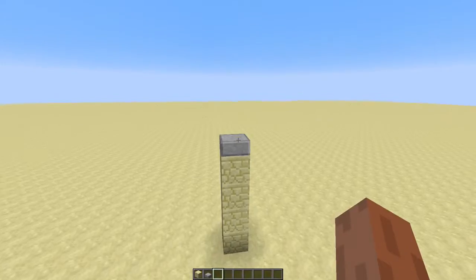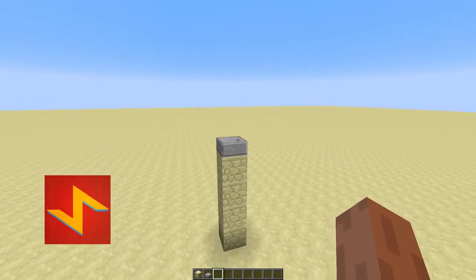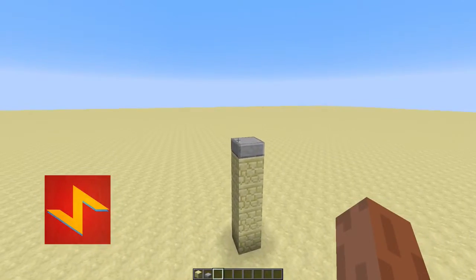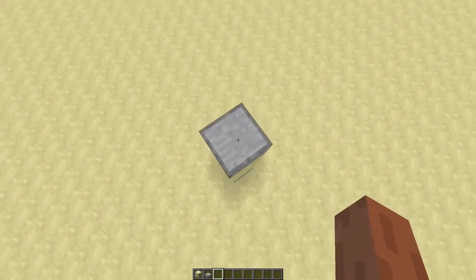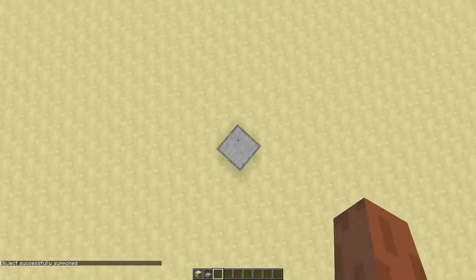SimplySark has a video about falling sand that never really lands. You can click over here to watch that video. I decided to do something different with that technique. I'm going to summon a boat that keeps flying in the air. Just stand on a half slab and use this command.